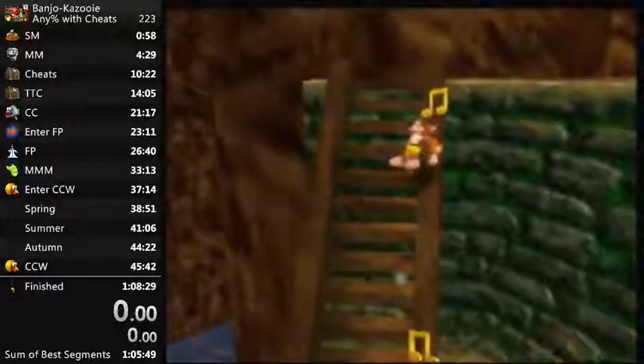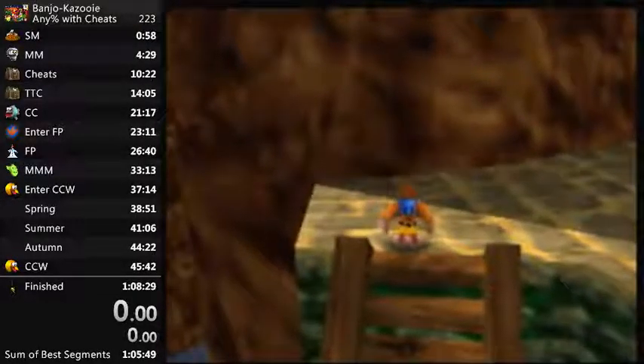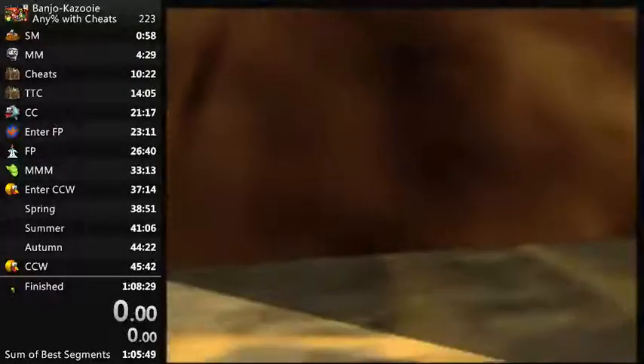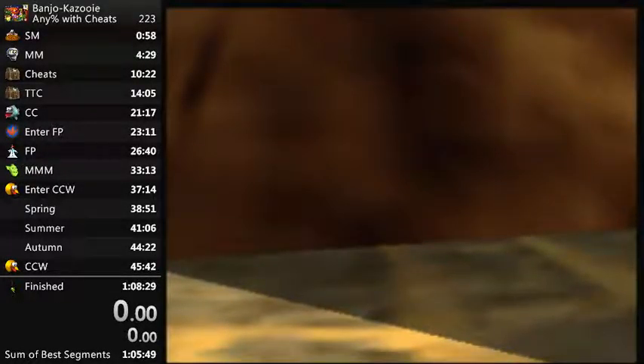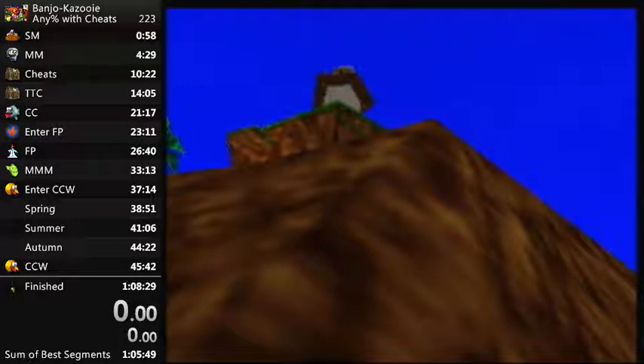What you want to do is make your way up to the top of the stair area here, and we're going to do a basic slope manipulation trick. You should know how to do termite skip in Mumbo's, and if you know that, the concept is the same here but it's a bit more difficult to execute.